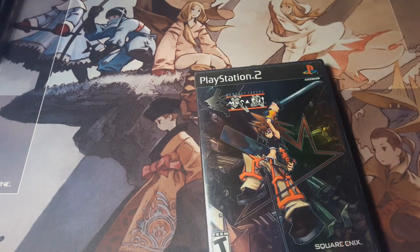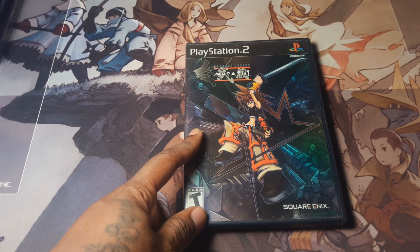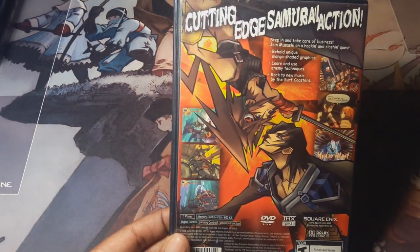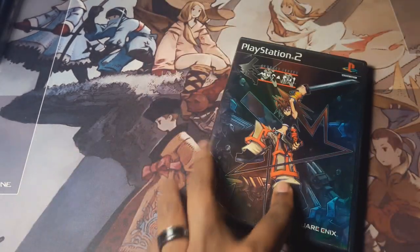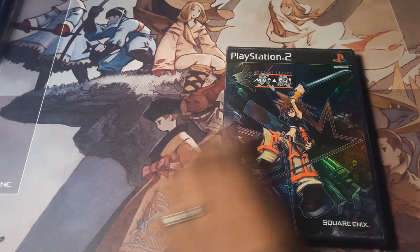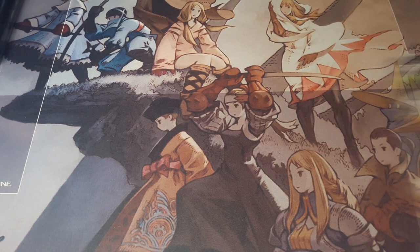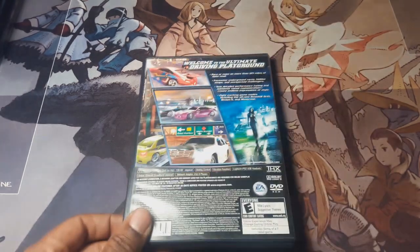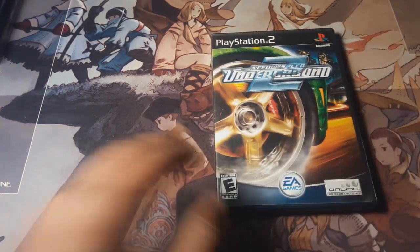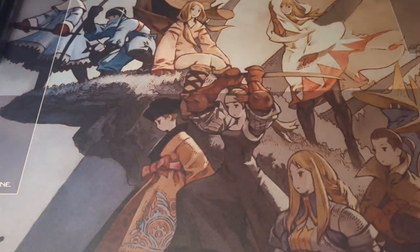Next is Samurai Legend Musashi — a weird pseudo-sequel to Brave Fencer Musashi, but it's not as good as the original on PlayStation 1. It looks cool and has Tetsuya Nomura's art style all over it. Next is Need for Speed Underground 2. It was really good — open world — but I thought the first one was more stylized. This one was still good though. It's a racing game.